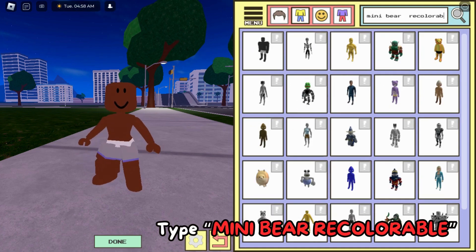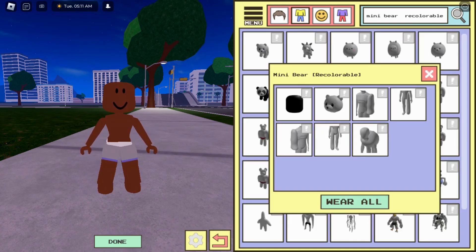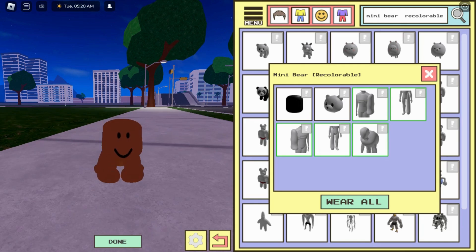Type 'mini beer colorable' and choose the first one. You have to choose 'only selected items.' You can see one, two, three, four, five items selected.